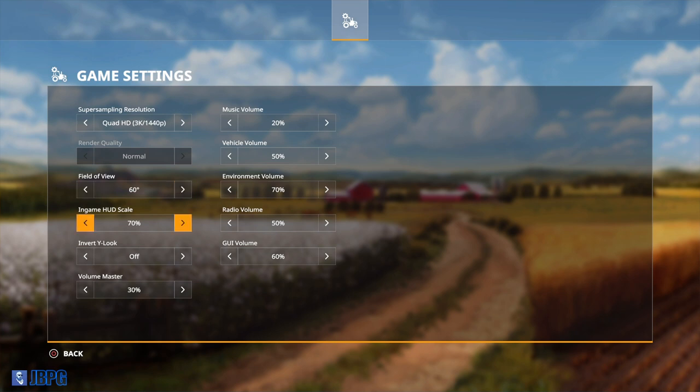You can also change the size of your HUD. For me 100% is too big - I like to scale it down to around 70% for more screen real estate. If you're playing on a bigger TV you can scale it down more; on a small screen don't make it too small or you won't be able to read the HUD. The invert look and music settings can be changed while in-game, so you can tweak audio levels as you're playing.